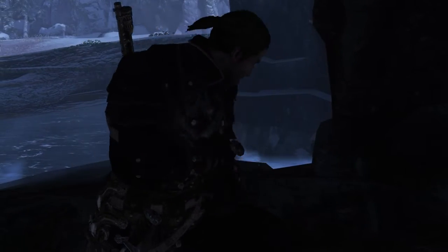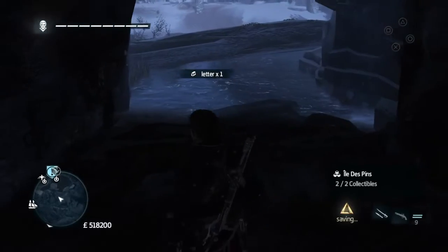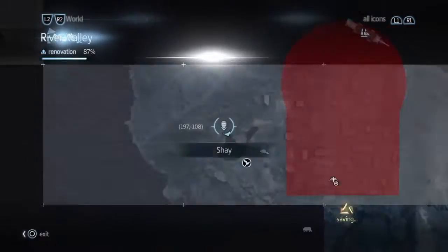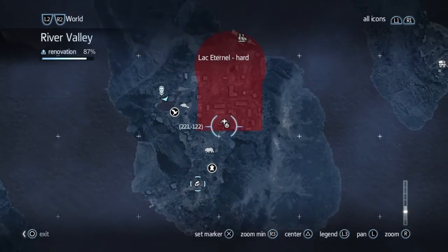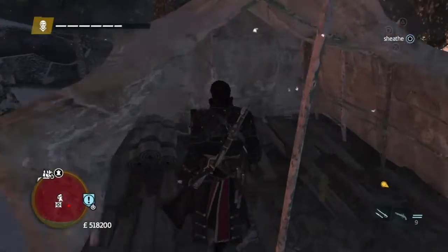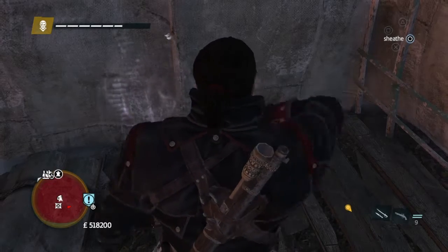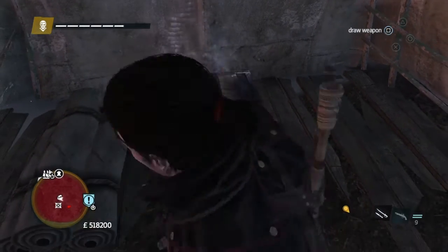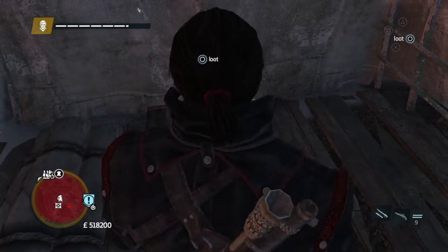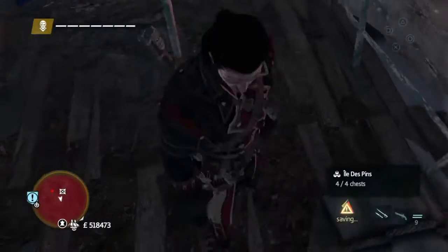And that leaves one chest. The one chest that we need to get is here. Fast travel to the viewpoint, but instead of jumping off run down the branch. Follow it along and you'll find it easy enough here in a tent. So open the one that's in the tent. And that's it.